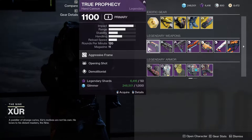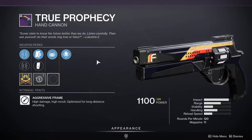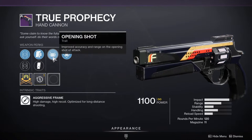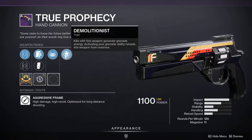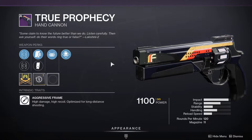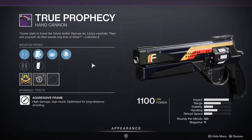For the rolls, we have True Prophecy with Opening Shot and Demolitionist. I would pick this up if I was doing a grenade build in Crucible. Opening Shot obviously helps you get that first shot off, and Demolitionist means you'll be able to get more grenades out. If you waste all your ammo and someone rushes you, you can just throw your grenade, and once you throw it, it reloads your weapon — which also bypasses the really slow reload speed that 120s usually have. I'll probably pick this up.